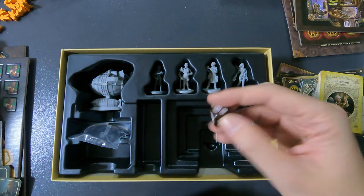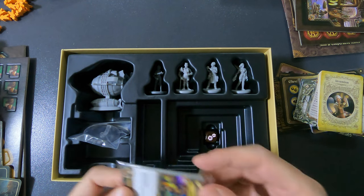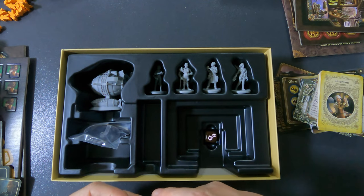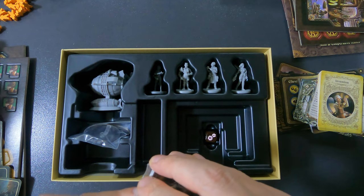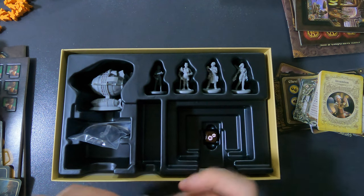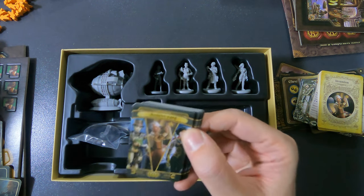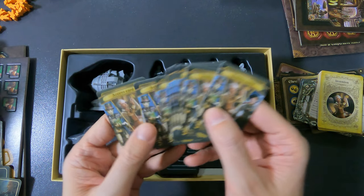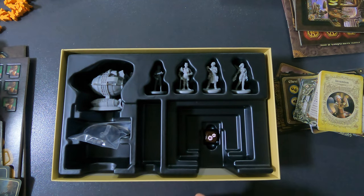There's also a new die for the Escalation expansion — very nice. I'm not sure if this box will fit inside the main box, since the miniatures would need somewhere to go. I'll figure it out in the re-boxing video. Finally, access cards applicable to all the new heroes. That covers all the regular components.